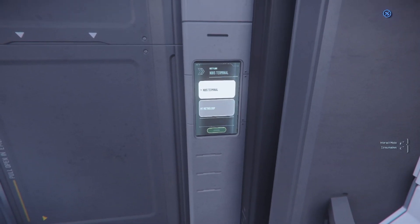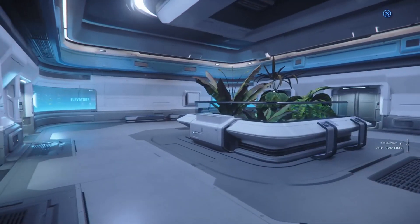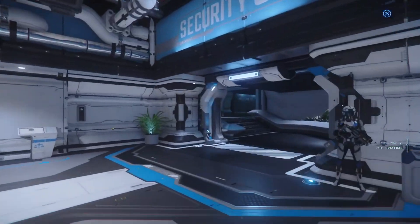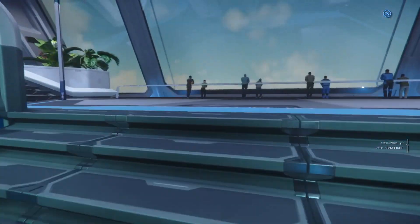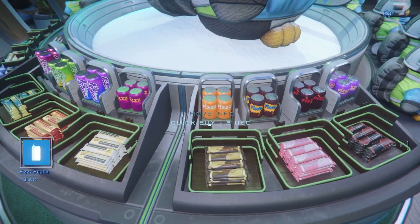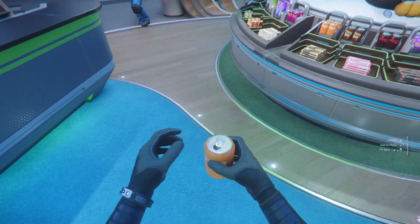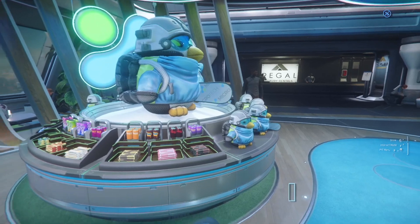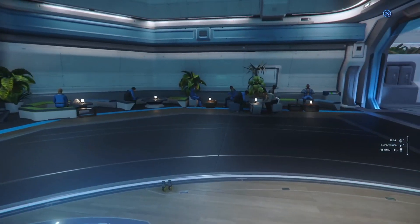We're going to the New Babbage planetary spaceport terminal. Every time you get off the elevators at the spaceport you usually have to go through customs — a pain, but this is Star Citizen, it's immersive. Over here real quick I want to show you where you can buy food and water. I'll grab a quick soda — hold F to pick it up, hold left click to open it and drink it. Same thing goes with food.